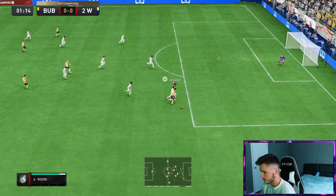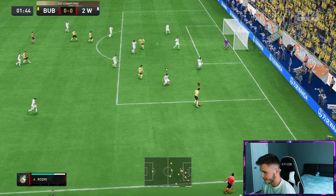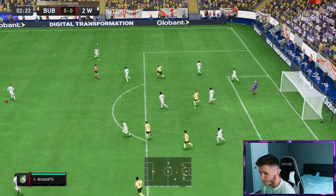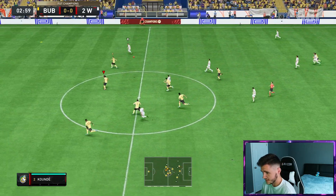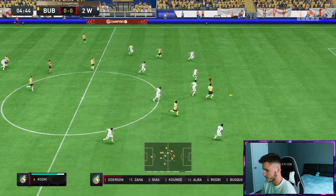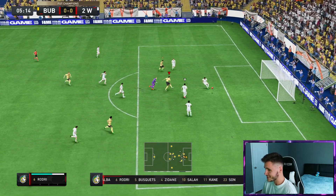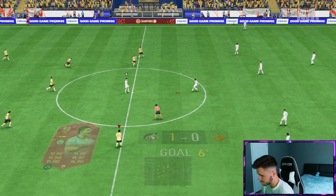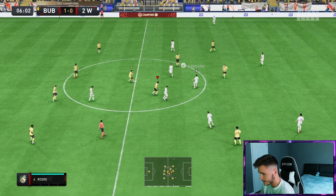Look at that run from Rodri — the strength, the control. Plays it across to Kane, going forward he's actually been really solid as well. I thought his dribbling would maybe be an issue but it's not that bad. Whenever you have your center mid making a run like that it's very hard to cover. And here he is — Rodri, the touch, the finish. Wow boys, the control right there. What a great card for eight games of squad battles, Fut Champs, division rivals — whatever you end up playing. Huge W.